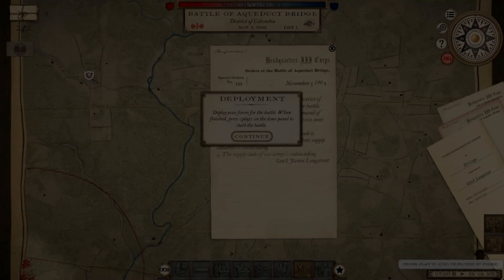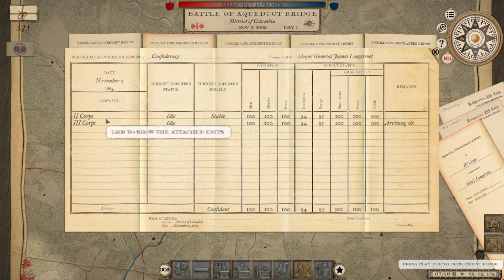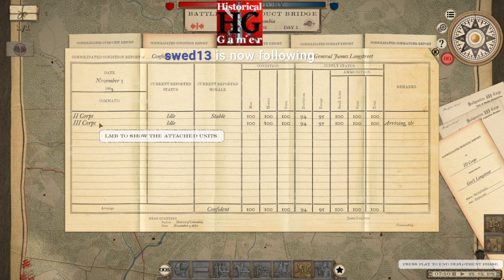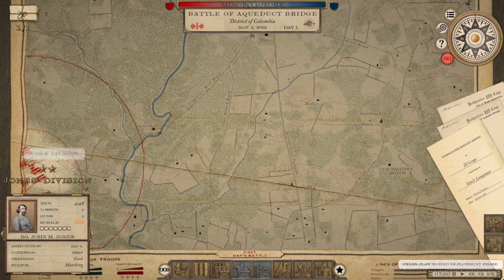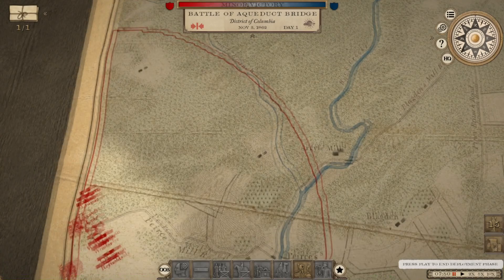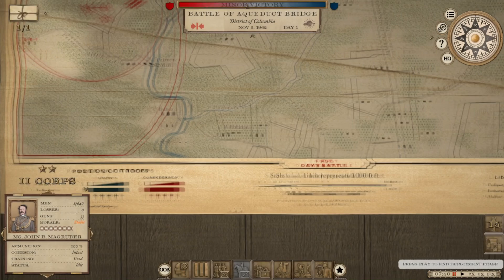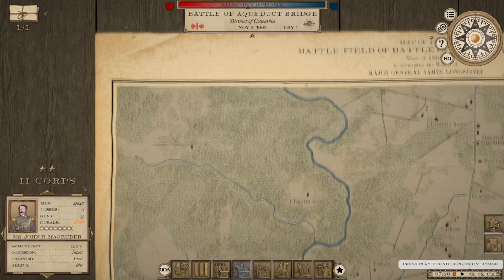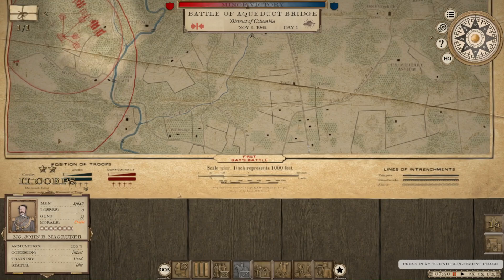We are now into the deployment phase. The second corps is already on the map and the third corps will be arriving in one hour. The second corps, I believe, is Magruder's. We are in a meeting engagement, which is interesting considering we're the besieged party. There's a nice ridgeline to the left of the river. I'm not sure where the Federals are coming from — possibly from the east — or where reinforcements will show up.